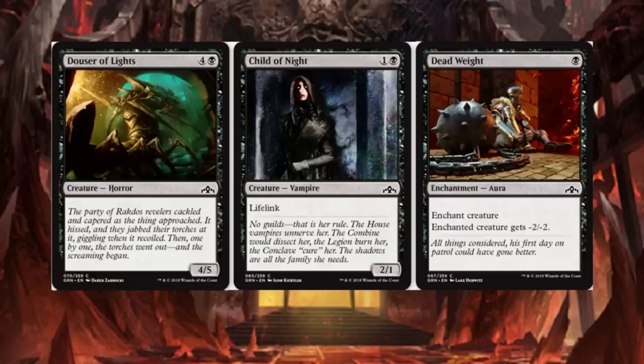Deadweight — another reprint. Enchant Creature: enchanted creature gets minus 2, minus 2. It's a 1-drop. So that wraps up all the spoilers.